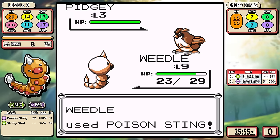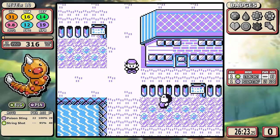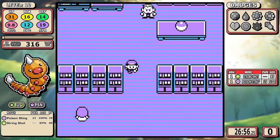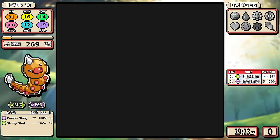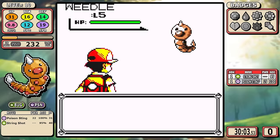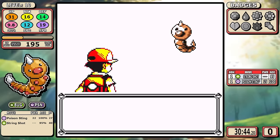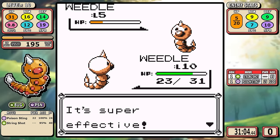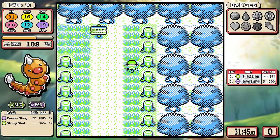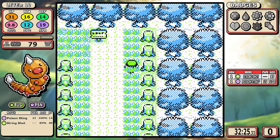The short-term goal right now is to get to level 10, and then and only then can I return Oak's Parcel. Delivering Oak's Parcel at 26 and a half minutes is not ideal, but nothing is gonna be ideal for this one. The next stage in the master plan is to grind wild Pokemon in Viridian Forest. Blue version would actually be better for this run since Caterpie and Metapod are more common there and weak to Poison Sting. But pretty much everybody knows Red version is just superior, so I'd rather fight my siblings and be a little bit slower.